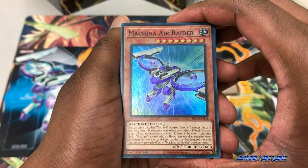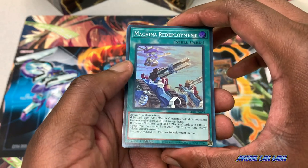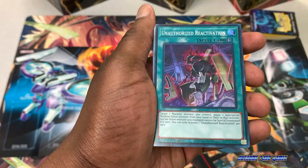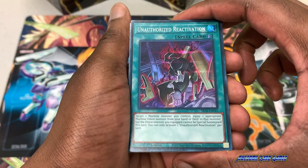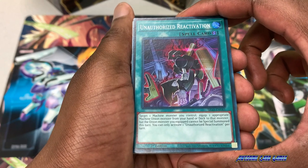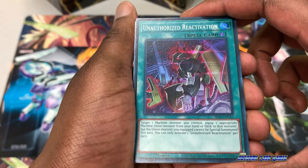Our super rares include Makana Air Raider. Makana Reinforcement is a super rare spell card — I really like the artwork as it shows the Makana Army marching into battle. We also have the super rare spell card Unauthorized Reactivation. Target one machine monster you control and equip one appropriate machine Union Monster from your hand or deck to that monster, but the Union Monster you equipped cannot be special summoned this turn. You can only activate one Unauthorized Reactivation per turn.